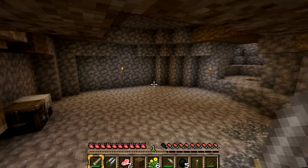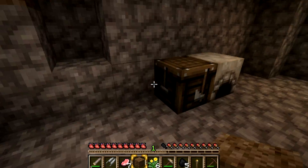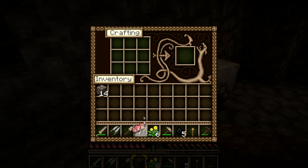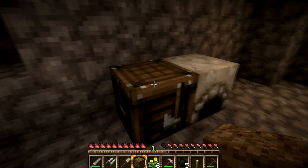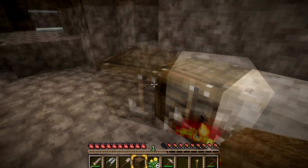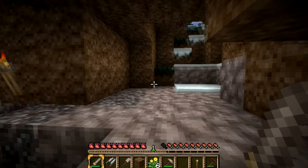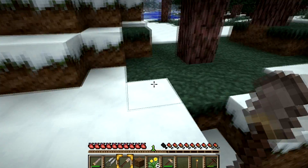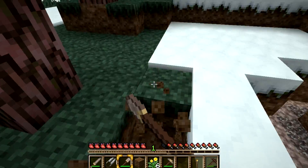And hey, here's my house — beautiful. I didn't get any sheep like I was supposed to. Let's just cook my meat. I'm gonna grab some dirt so I can close up the entrances — both entrances probably.